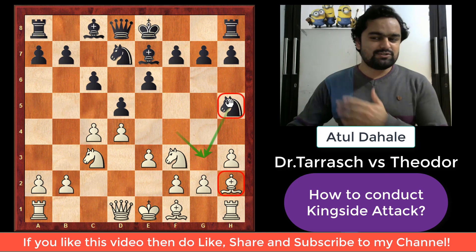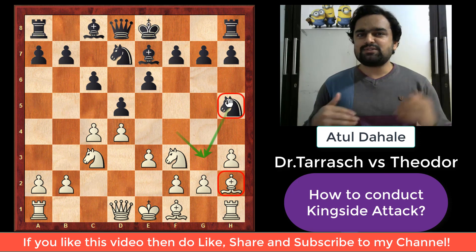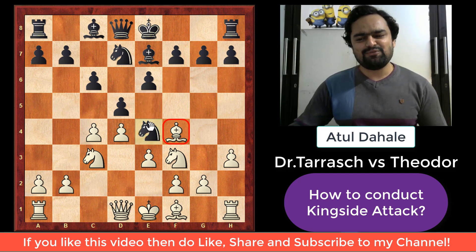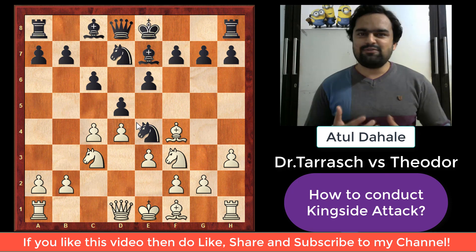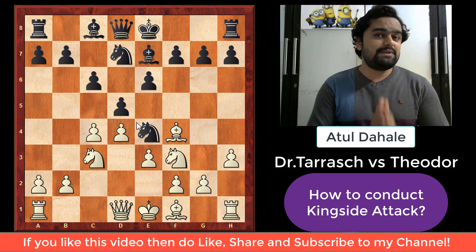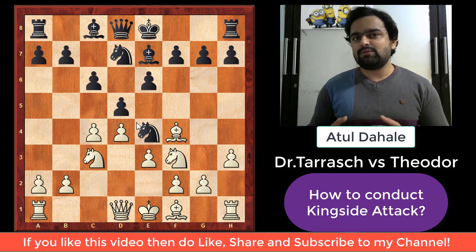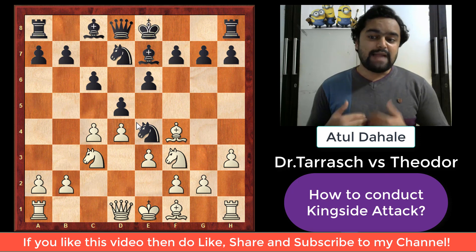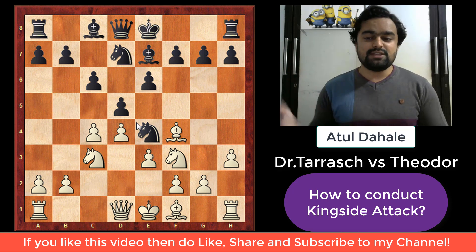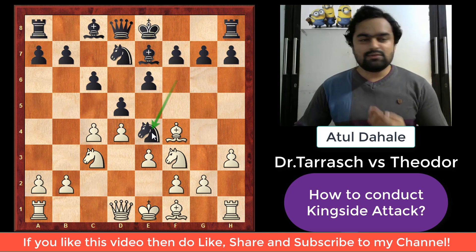The knight on h5 looks a little silly because it is stuck on the corner of the board. It is said that a knight on the rim is dim, because it covers very few squares. So black did not go for that plan. Instead, black played knight to e4 — which is actually a somewhat inaccurate move. In the opening, we should not play the same piece again and again unless it is necessary. We should always try to develop a new piece on each move.